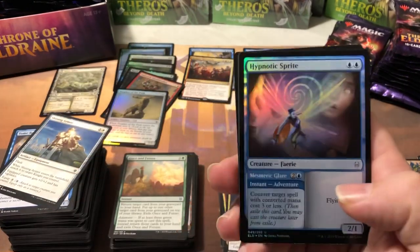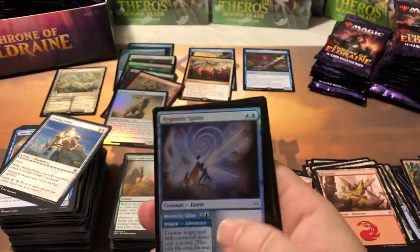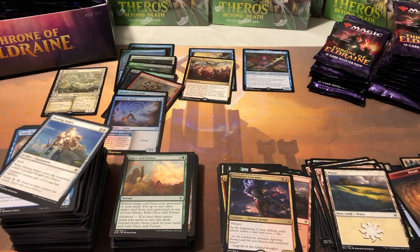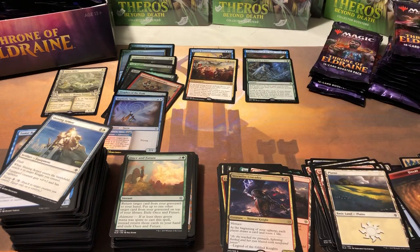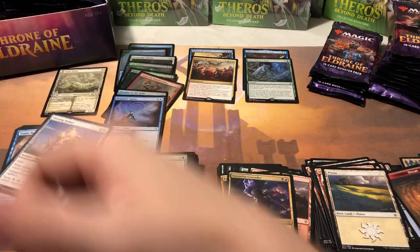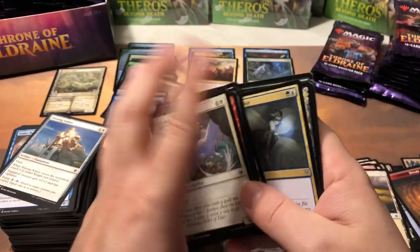Specter's Shriek, Once Upon a Time — finally, another good hit! And a foil Hypnotic Sprite. Once Upon a Time is $6.55 — finally another decent hit. The box is not looking so good; we're halfway through and not even close to halfway paying off the box. We need some good hits in the close here — hopefully this is just a slow start.